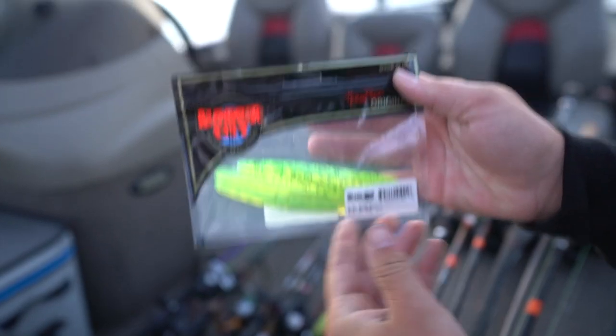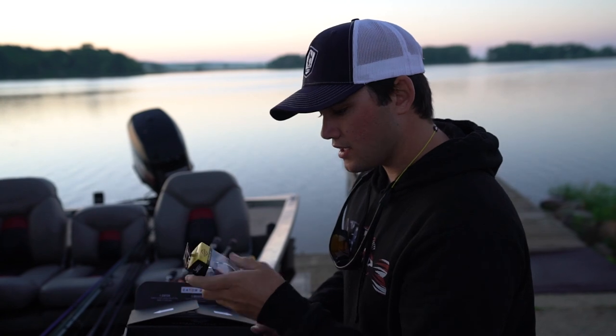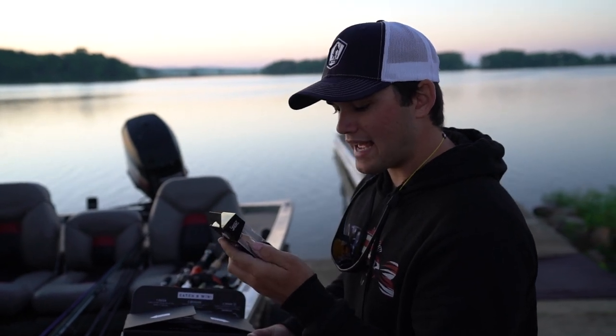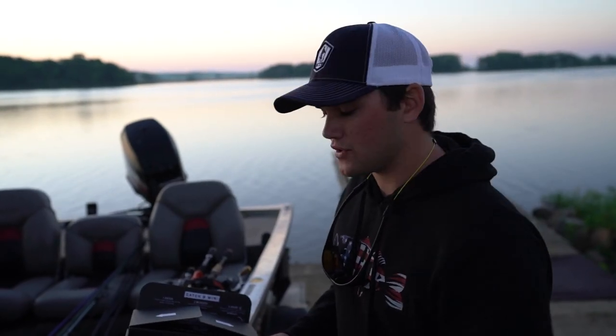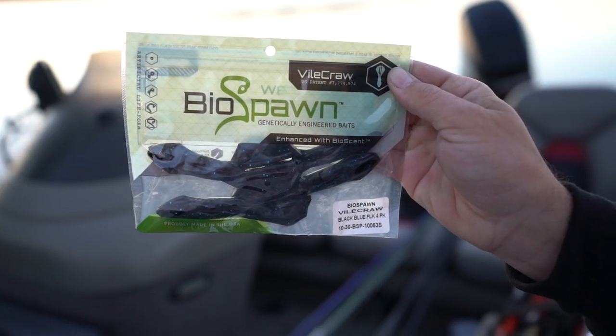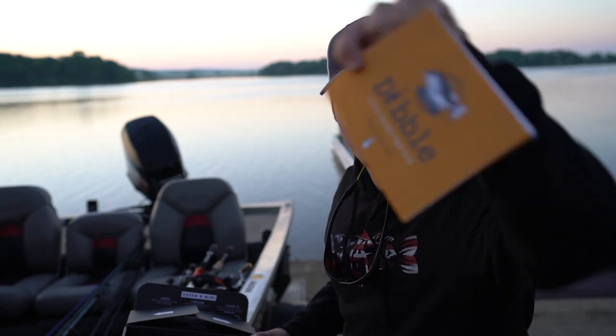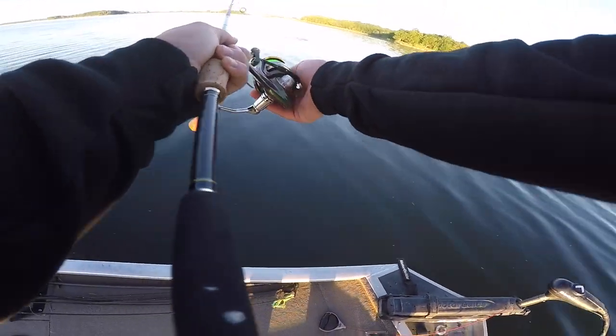We've got a Lunker City Sluggo — a nice little stick bait, you can wacky rig it, Texas rig it, whatever you want. Then we've got the original Pilot X by Lucky John, a little crankbait that's a Mystery Tackle Box exclusive. We also have a BioSpawn Vile Craw and a Dibble's Digest guide. Me and Matt each get those baits to work with for an hour — whoever catches the biggest smallmouth wins. The challenge starts now.